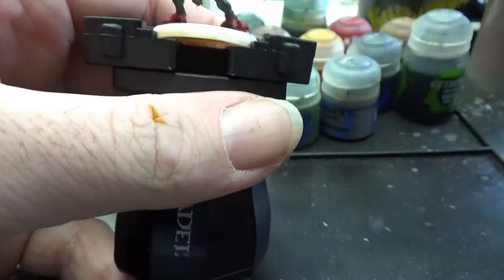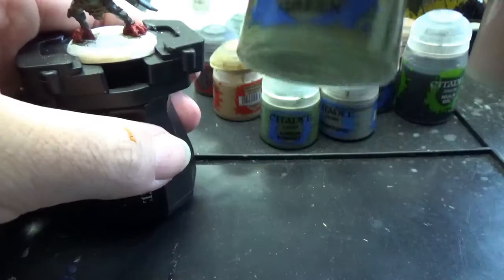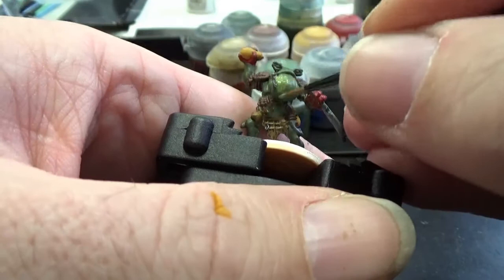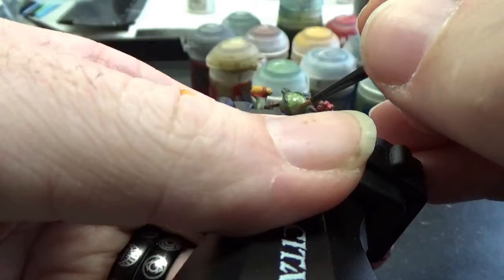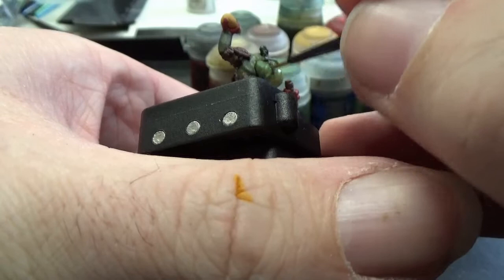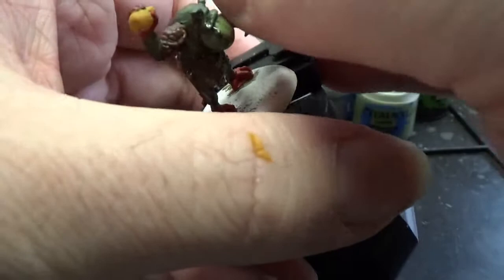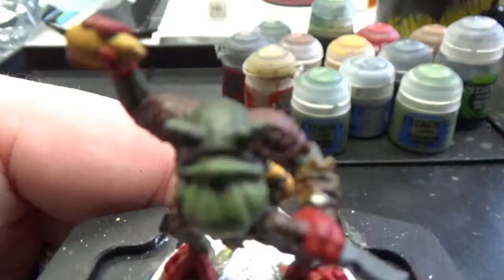The next color we're going to do is our Strachan Green. Once again, we're going to go and highlight right over the top of the Loren Forest, and it's just going to make that green even lighter — make his belly and ribbit sack even lighter. I don't know what it's called; I'm not a frogologist. You don't need to know the parts of frogs to paint them — you just need to know what they look like. I'll touch that all up and be right back.